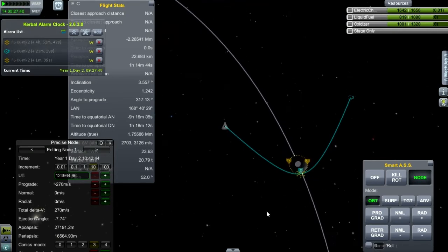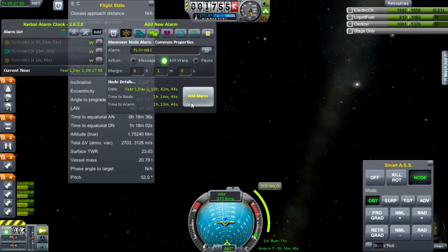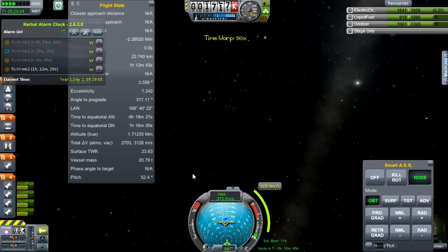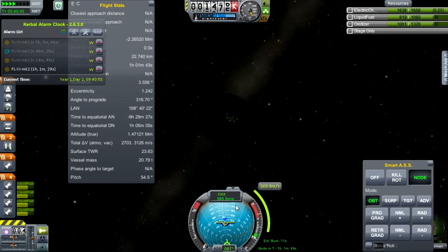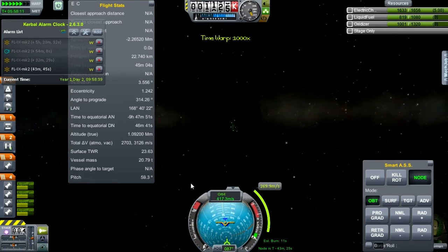Burn at periapsis and do an orbit insertion burn. 16 by 27 — okay. Line that up, add an alarm for that. Let's time warp down to the moon and burn into orbit. I'm hoping this will leave enough juice in the tanks for an actual landing attempt. We really do want to get some surface samples and bring them back.